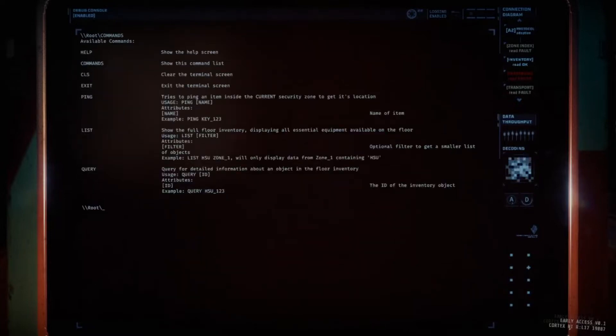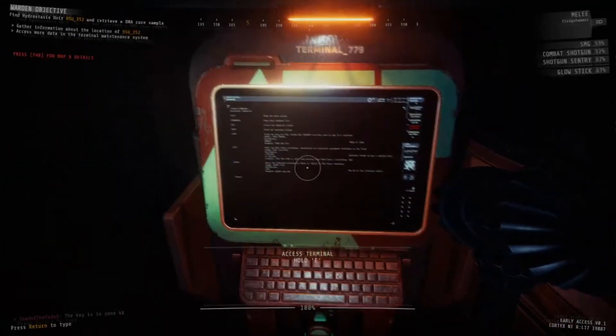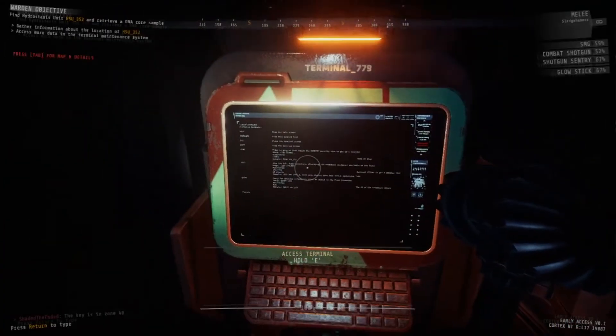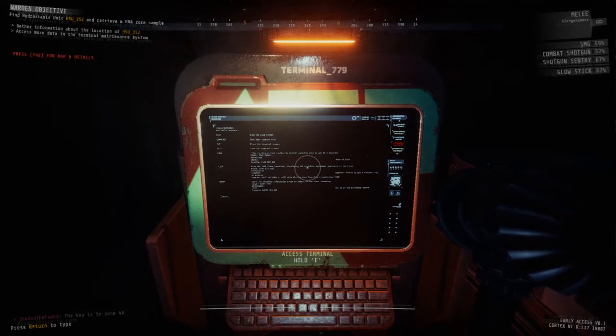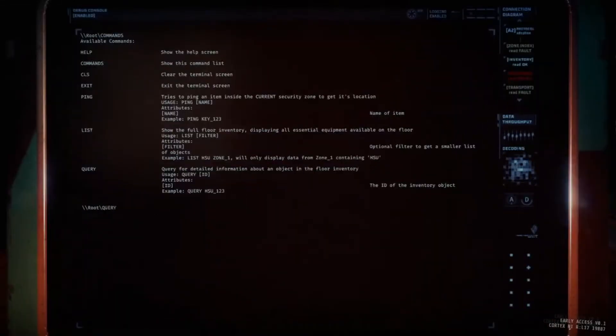We're going to access it and start by typing in commands, which shows us everything we can do and provides examples. For example, you can type QUERY for detailed information about an object in the floor inventory. So you can query the HSU — for example HSU_352, which is in the top left. That is the DNA sample. It will always be HSU_underscore but the number will change.